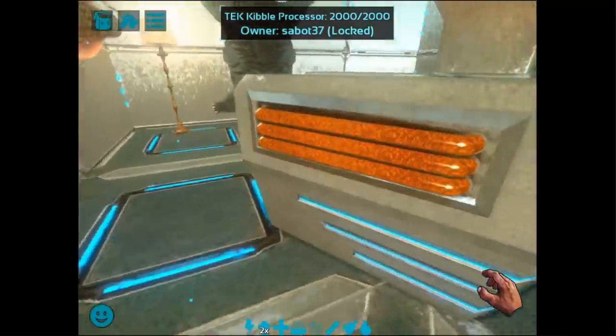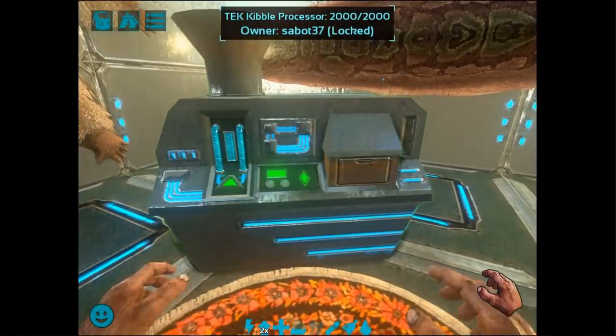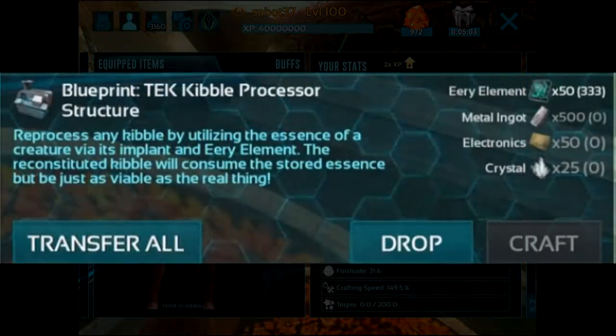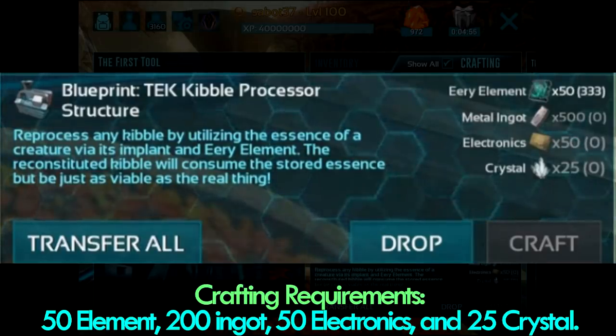You can see the kibble inside being run through those pipes, and we've even got an implant on the front here. So first things first, let's show off that blueprint, since I'm sure some of you are very curious what this will cost to craft. Right there you can see the crafting requirements: it's going to take some element, some ingots, some electronics, and some crystal.